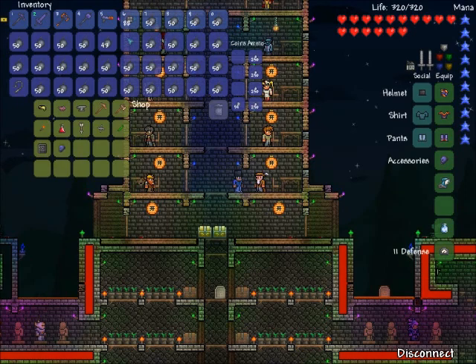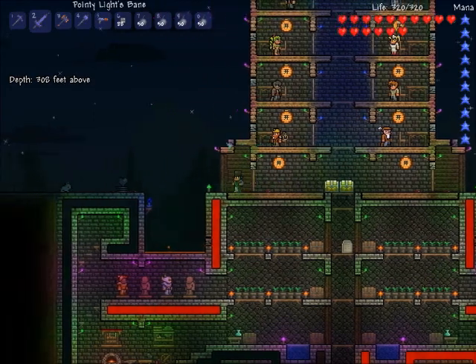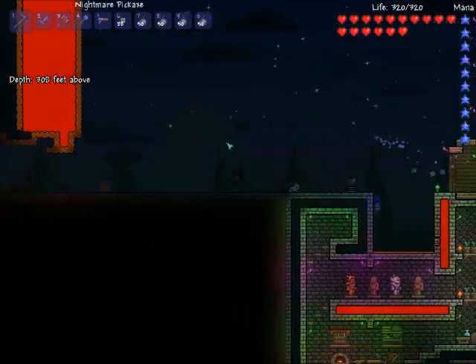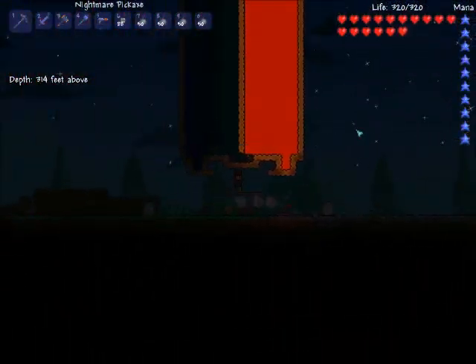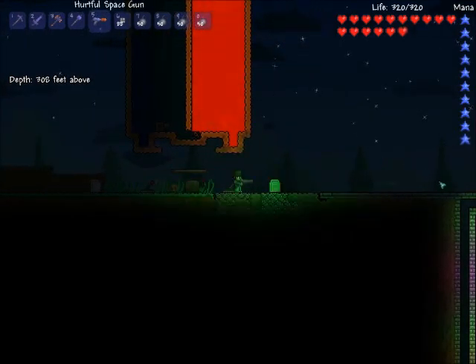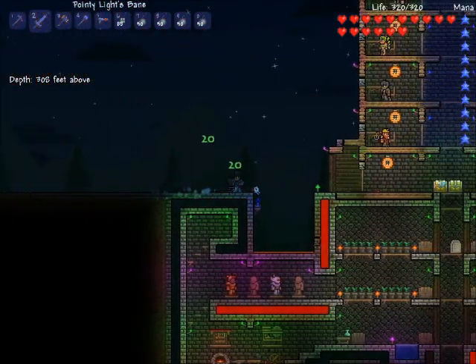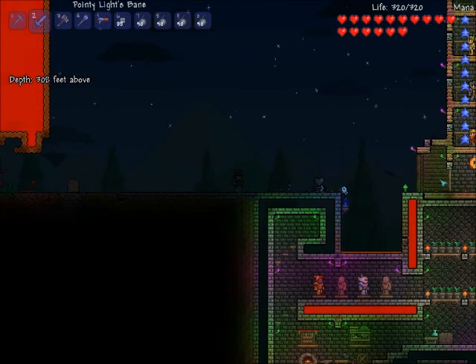So I'll just sell that to him and look — 54 silver. If you get a couple stacks of obsidian from over here and make it into a full inventory of obsidian skulls, you get like 20 gold in one run.